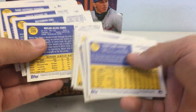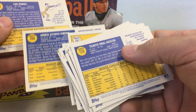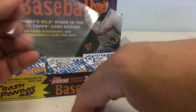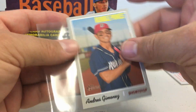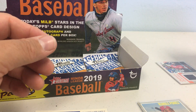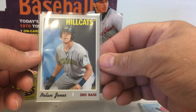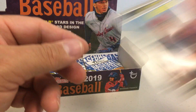Check these backs real quick. Nolan Jones — that was a short print! And Andres Jimenez — again, the cards numbered over 200. That one's number 206, this Jimenez, that's a short print. Three short prints per box on average, I guess you'd say. They're pretty consistent on Heritage Miners of getting three short prints per box.